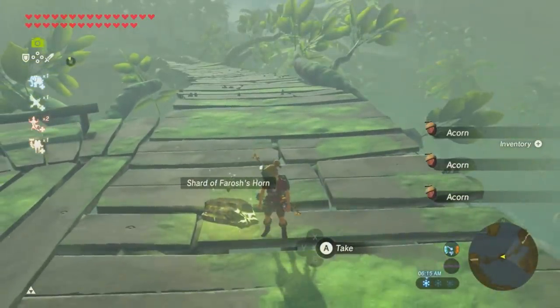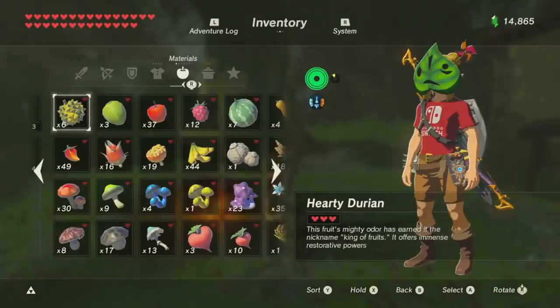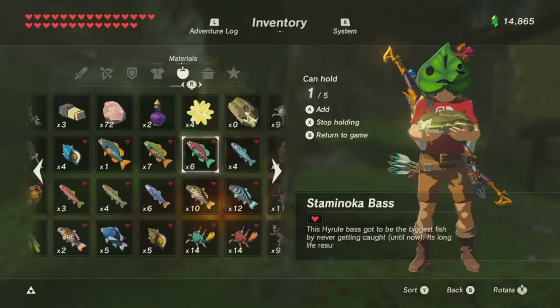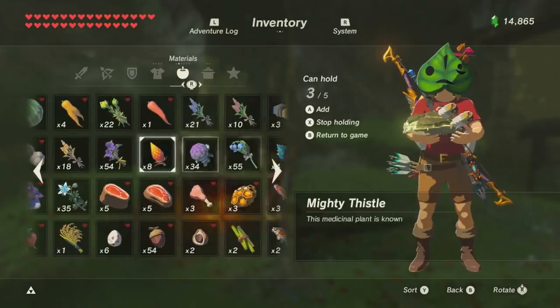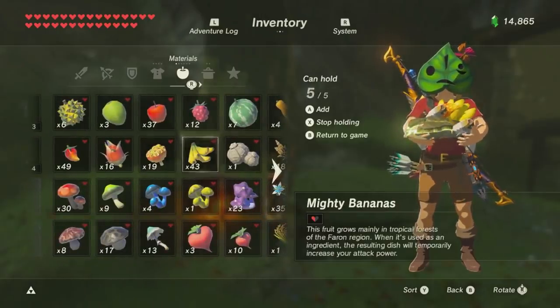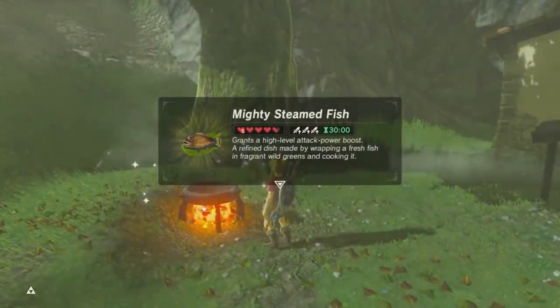So we have a shard of horn. Back at the cooking pot, go ahead and hold onto that shard and add a bunch of mighty carp, thistles, bananas, or anything else that has 'mighty' in the name. Make sure you have all of your items full and cook that meal. You'll get a nice triple attack-up buff that lasts a whopping 30 minutes.